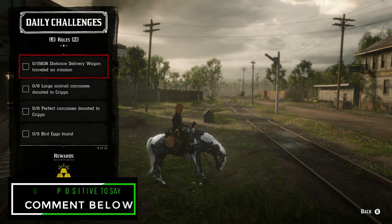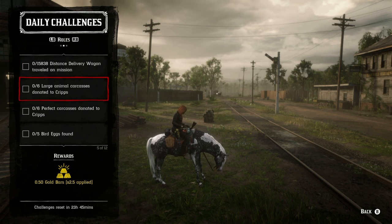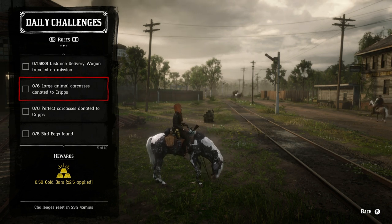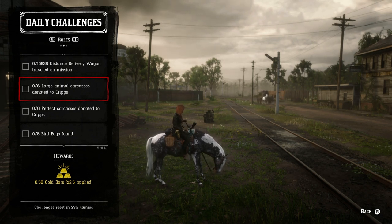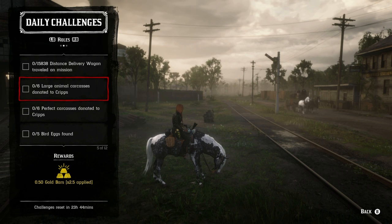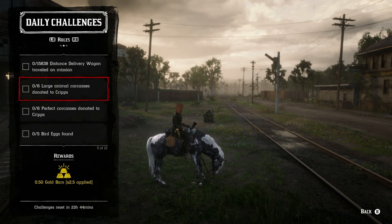For the Trader role: there's a 15,000-unit distant delivery on a mission while in the wagon — basically two distant deliveries, not worth it in my opinion unless you're truly trying to get that extra gold; I'd save this one till the very end. There's also six large animal carcasses donated to camp — anything on the back of the horse counts, it has to be the full carcass, so not bear or alligator, but cougars, panthers, deer, pronghorns, white-tailed deer. Also six perfect carcasses donated to camp, so technically you could do both of these together if you hunt only large three-star quality animals.